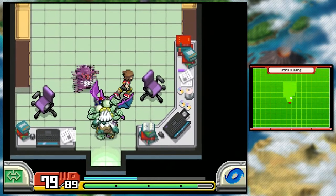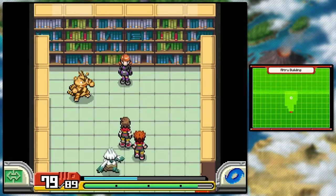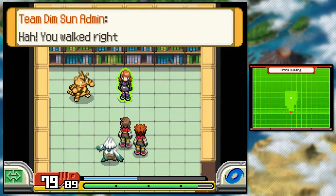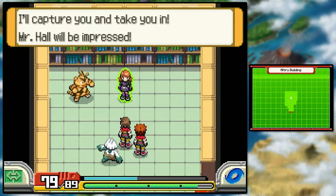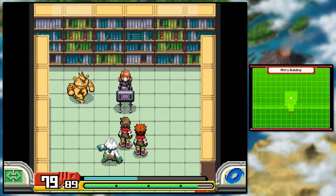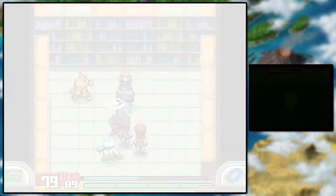Hello? There's a Gengar. You walked right into my trap — I'll capture you and take you in. Mr. Hall will be impressed. What is it with Electabuzz just hanging out? Oh, it's a Mismagius. I haven't seen one of those in a while.